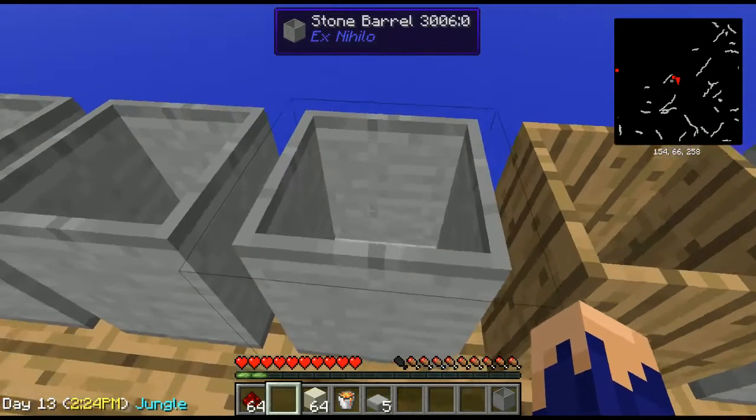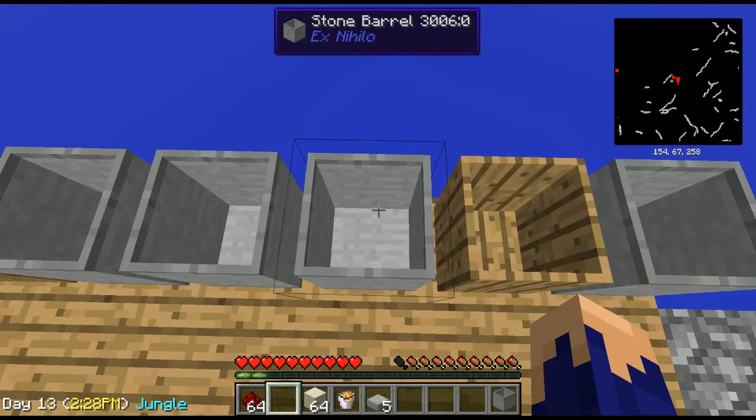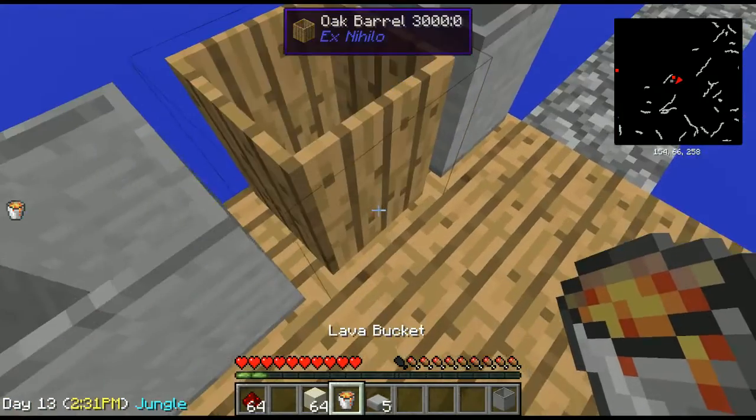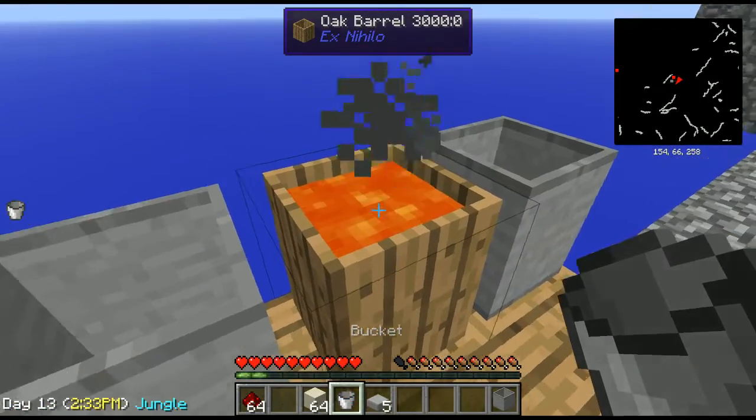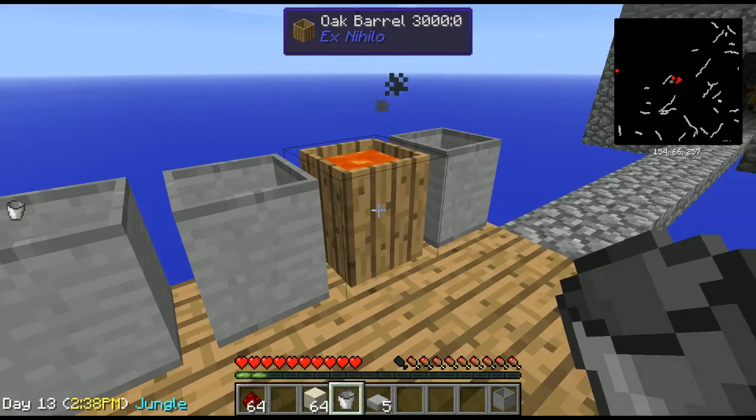What we're going to need to do is make these stone barrels. The reason we want stone barrels is because if we toss our lava inside of a wooden barrel, the wooden barrel is actually going to catch on fire and disappear — and we don't want to lose our wooden barrels.